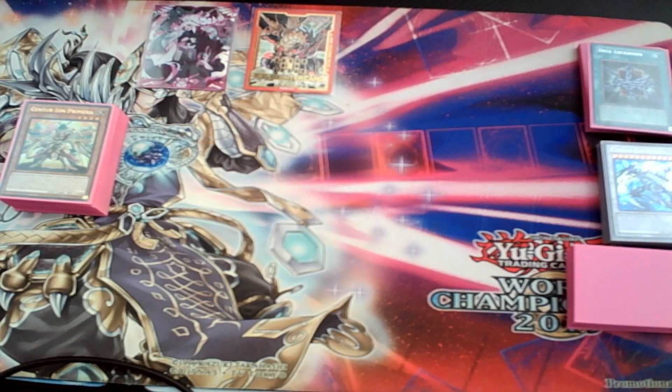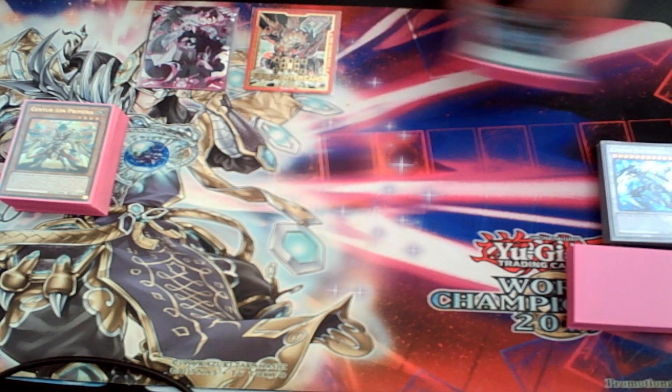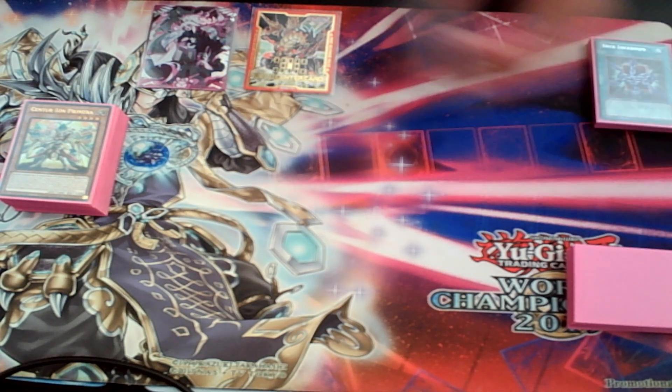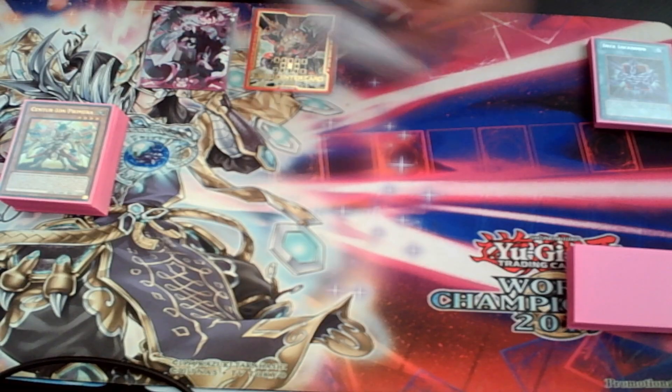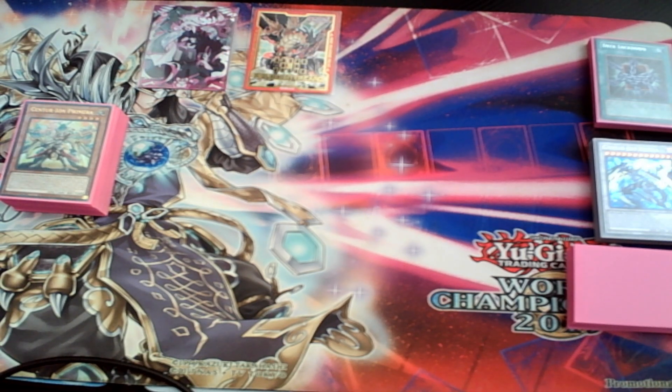Looking at the current format, we already know Snake Eyes is the most dominant deck and a lot of people lean towards hand traps as favorable. I'm not a big fan of that, and it hurts the Labyrinth Pile deck a little bit. It's not that the deck isn't resilient, but I kept losing to Snake Eyes — not because of their engine, not because I can't break boards, but because of their non-engine.